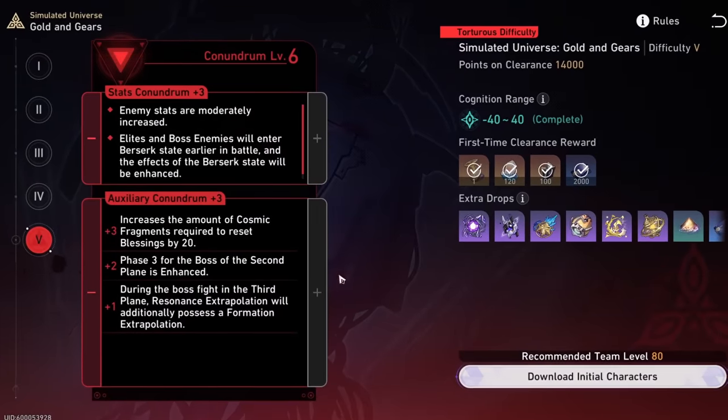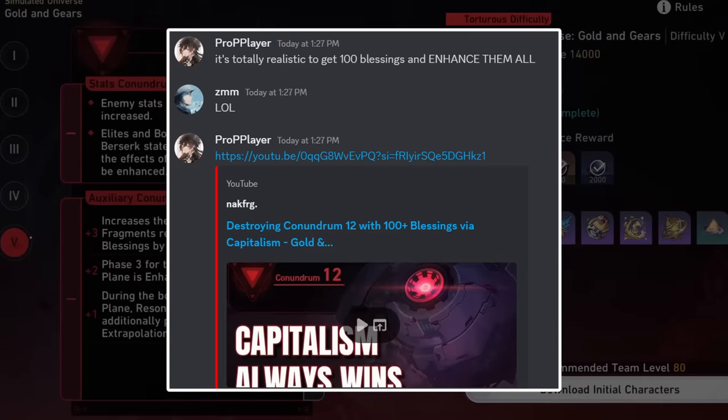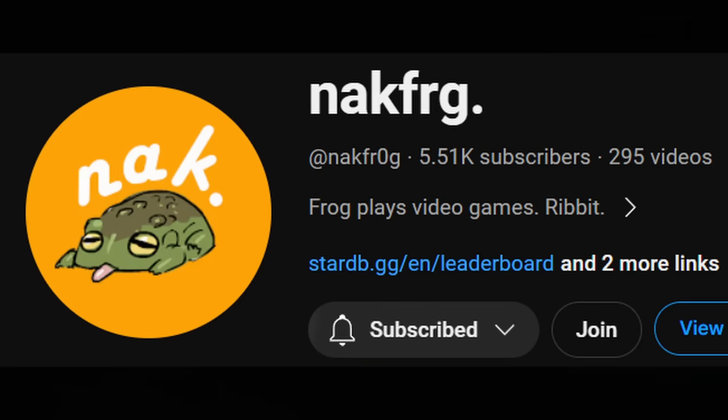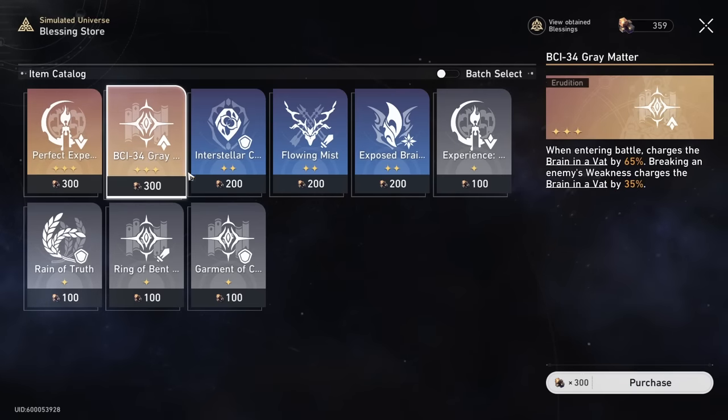I just got home from work and I was grinding golden gears on my main to get it to C level 12 when my friend sent me the most insane strategy discovered by a content creator named Nagfrag. He's an awesome guide maker — go check him out if you're interested in achievement hunting and other various guides.